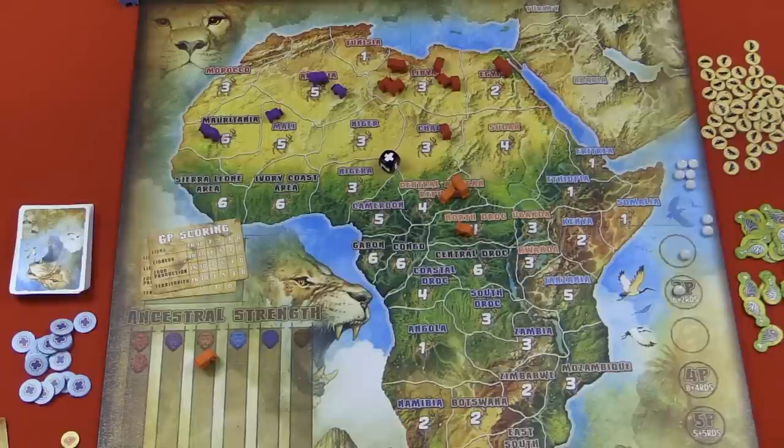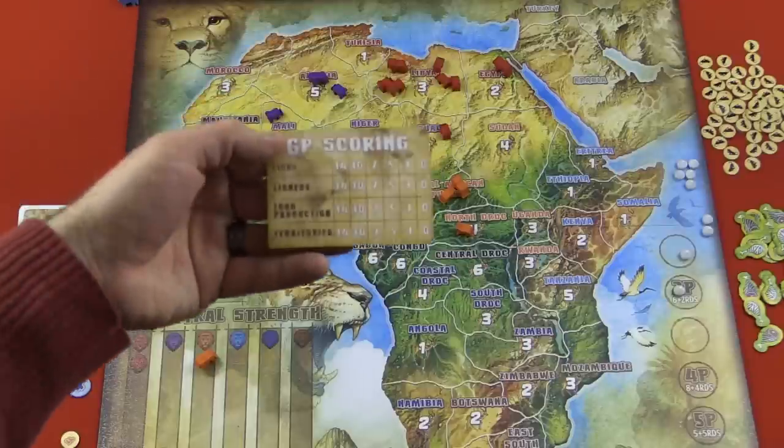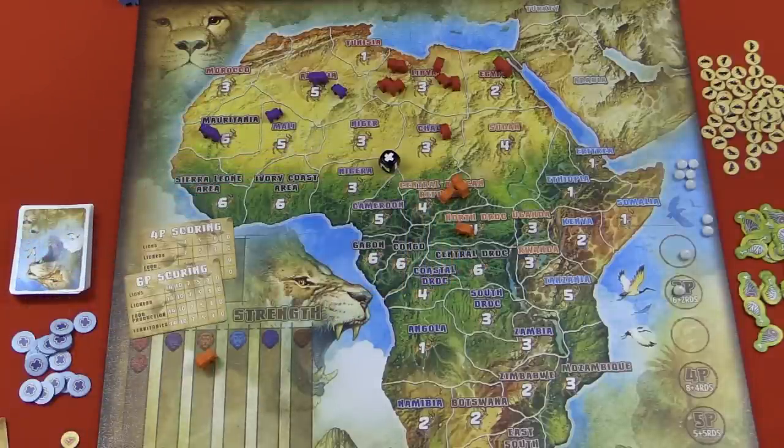So that's a basic overview of Roar. The game is over after a certain number of rounds based on your player count, and then you'll calculate your scores in each of the categories: lions, lionesses, food production, territories, and your secret missions that you've completed or failed. Whoever has the most points wins.